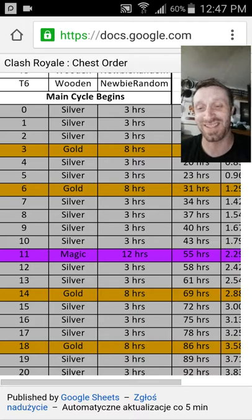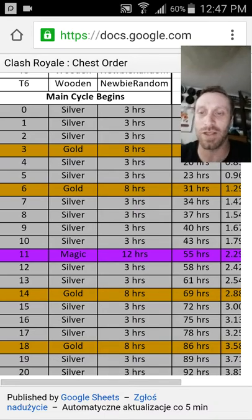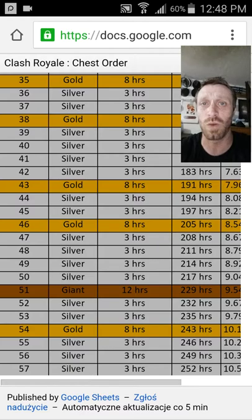And it sucks because that first magical chest you're like in Arena 2, and it's like all garbage, which kind of sucks. But as it goes on, it gets pretty far down and then you hit a giant chest at number 51.